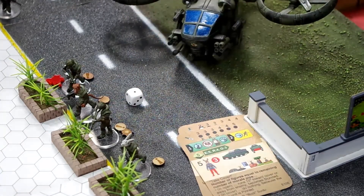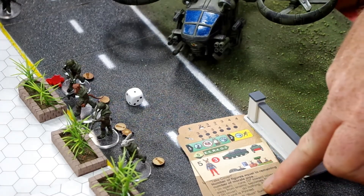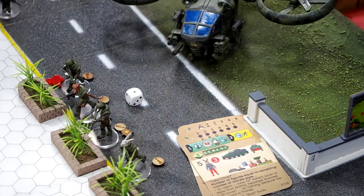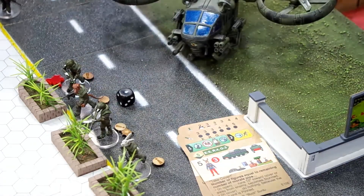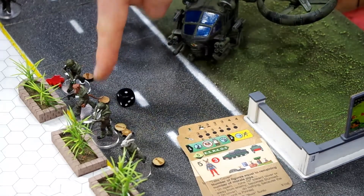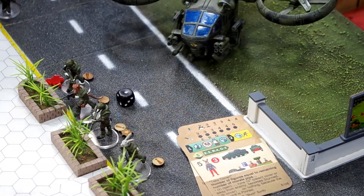Third morale test: Take Cover. In cover, the entire unit is pinned — that's probably about the worst morale result there is. They swap their normal activation dice for a black one to remind us that the unit is pinned, and it will now only activate on black activation cards, not the red ones. That reduces its combat effectiveness by 50 percent.